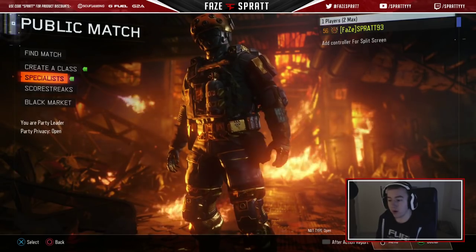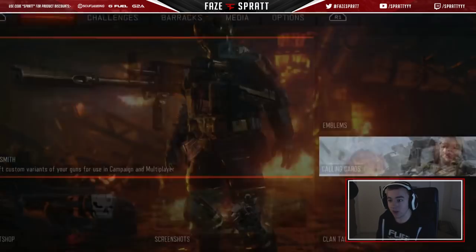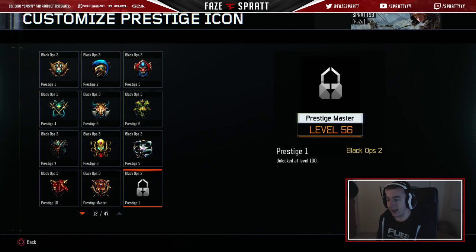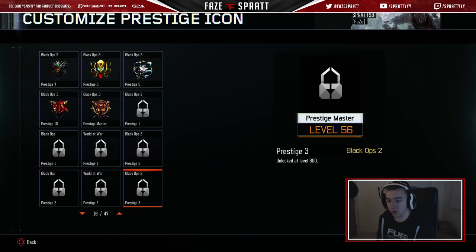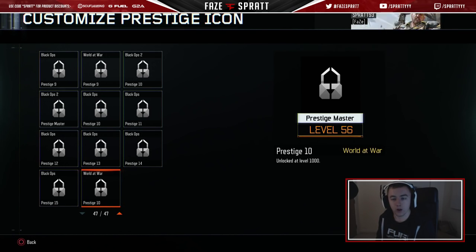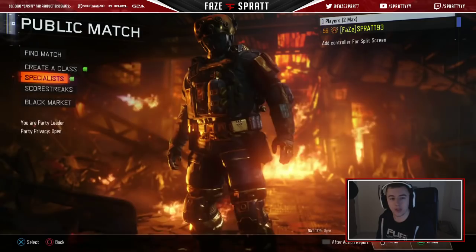After recording this whole video, Treyarch just dropped an update and now everything's changed. As you can see, I'm level 56 Master Prestige now. If I go to my barracks, the Prestige Master goes into Prestige mode — you can customize the icon. It goes all the way to level 100, and then Black Ops 2, Black Ops, World at War icons — all the way down to Prestige 14, level 1,000. I thought I was done ranking up — I guess I'm not done now. Jesus. I'm level 56 and I have to get to 1,000.